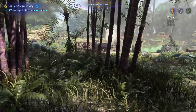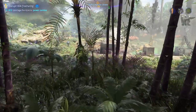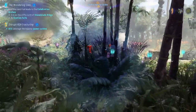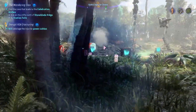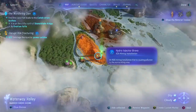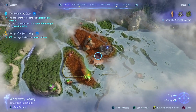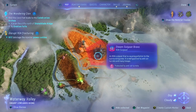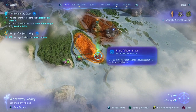Hello, welcome to another Avatar Frontiers of Pandora video walkthrough. I have been trying to clear out some areas before I head to the next clan that I need to get onto our side. I'm in this area with the intent of finally getting to Steam Outpost Bravo, but first I ran down to Hydro Injector Bravo.